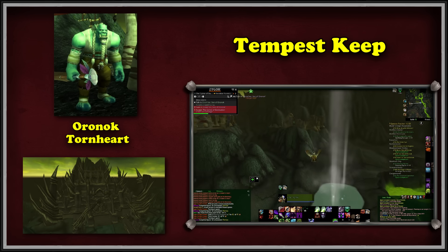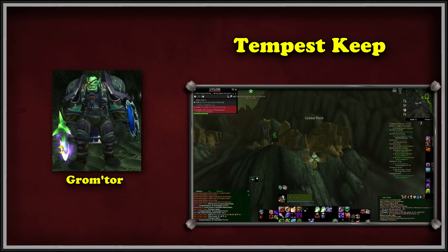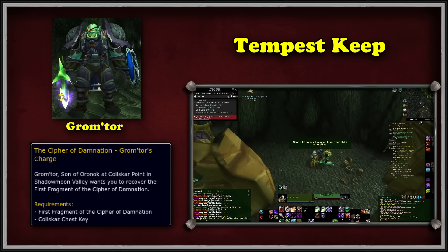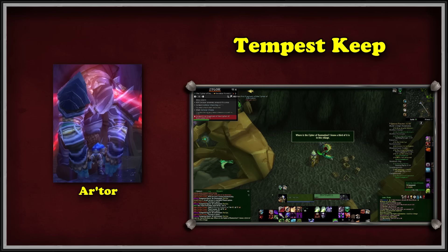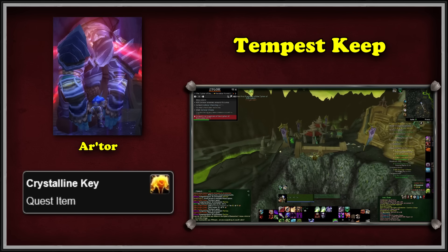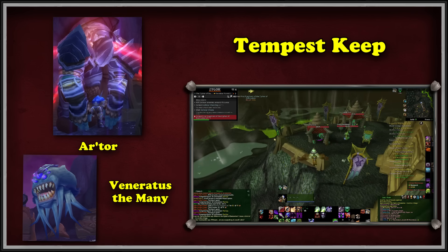Gromtor, first son of Oronok, has located his fragment and gives us the information we need — we find it inside a Naga cave, kill the guards, loot the key to the chest, and obtain it. Next, we head to Ar'tor, second son of Oronok, who tasks us to kill demons around the Illidari Point to get the Crystalline Key and his bow. We then defeat another demonic servant of Illidan, Veneratus the Many, and obtain his fragment of the Cipher.